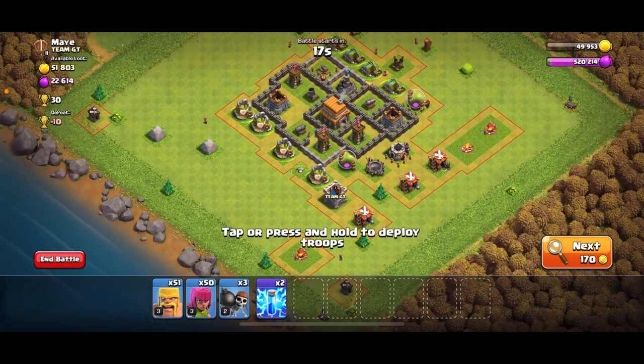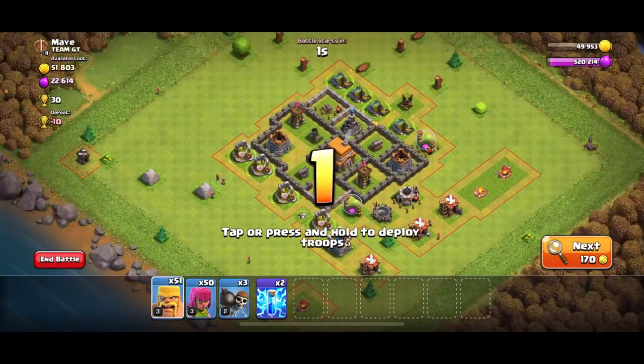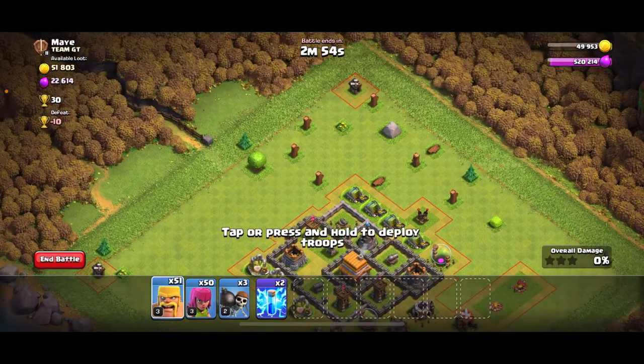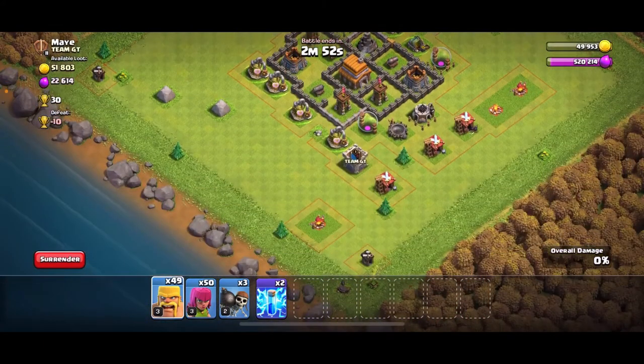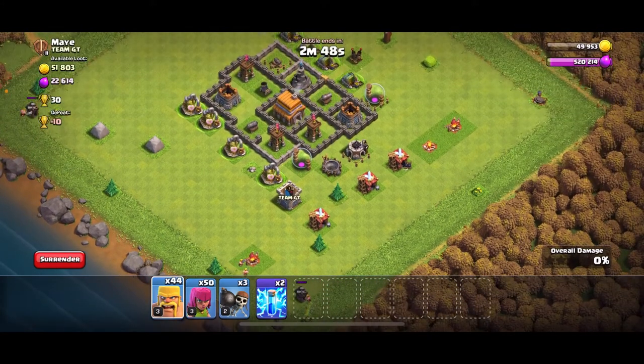After some time searching, I finally found a Town Hall to attack with a decent amount of available gold. The elixir is too full so I'm not gonna worry about it. Let's begin our attack — I'm always using the barbarians and archers strategy. It's a good strategy to get loot and probably get a one star. Let's start by putting the barbarians out near the army camps and spread them over here.